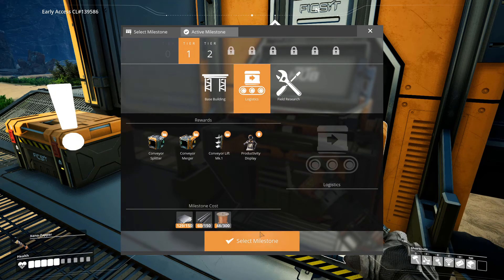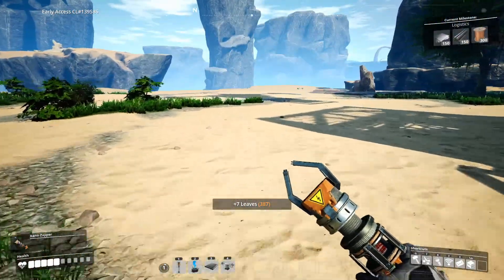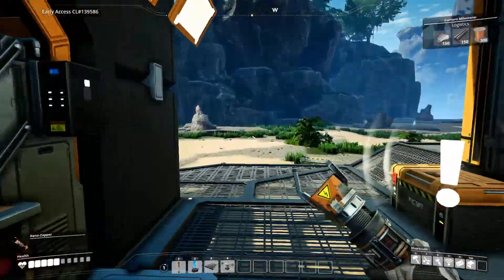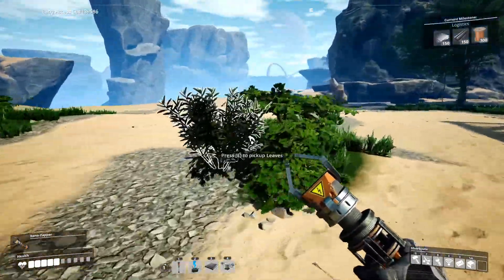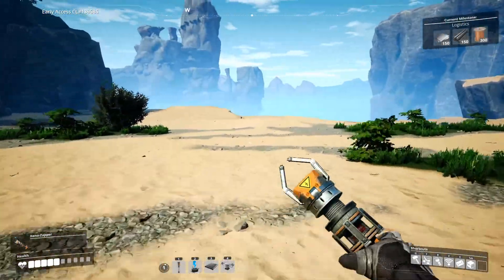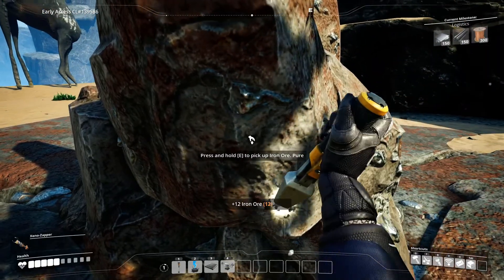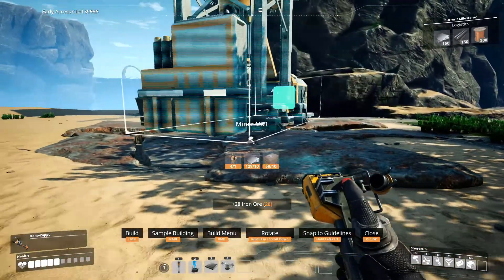First thing we want to unlock is logistics, because logistics will allow us to speed up production. Miners mine pure nodes at 120 materials a minute, and smelters only smelt iron at, I think, 30 a minute. So if you want the highest amount of production, you want four smelters on one iron node, and we have four pure iron nodes — so that means there's going to be a lot of splitting needed. I am also curious on how far off the map I can build, because if I can, this place is going to be pretty perfect. Enough talking, let's get to the production. For right now I think we're just going to have one node producing plates and another producing rods, screws, and stuff like that — that way we're at peak efficiency.